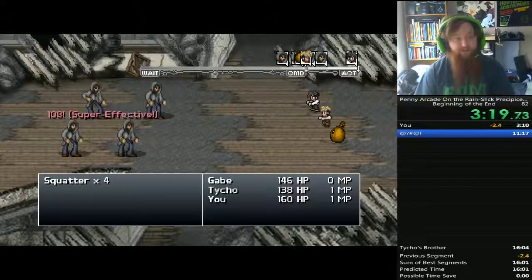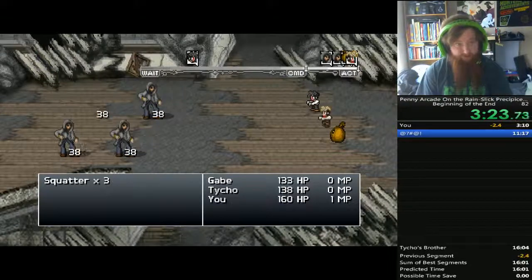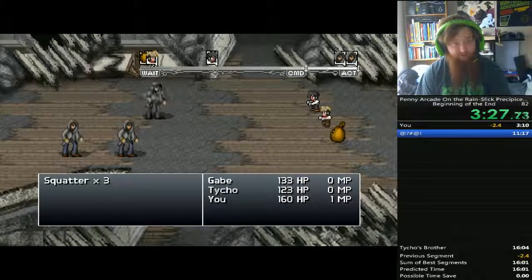Mana Spigot is a very powerful move. Only Tycho can use it. Every party character gains 1 MP every turn; Mana Spigot makes him gain 2.